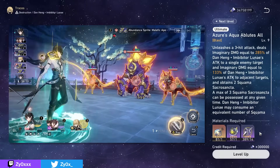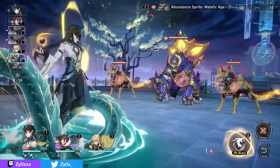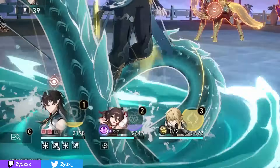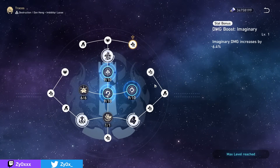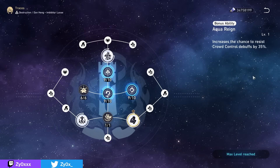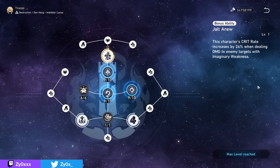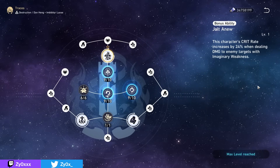This makes Imbibiter Lunae a bit less skill point hungry, despite still needing as many skill points as you can give him. The Squama stacks act like skill points but only for Imbibiter Lunae, displayed under his character icon in the bottom left. His minor traces give a lot of imaginary damage and crit rate, making him easier to build. His major traces include crowd control resist, 15 energy at the start of battle, and 24% crit rate against imaginary weak enemies — a really nice bonus, especially if you're running someone like Silverwolf who can implant an imaginary weakness.